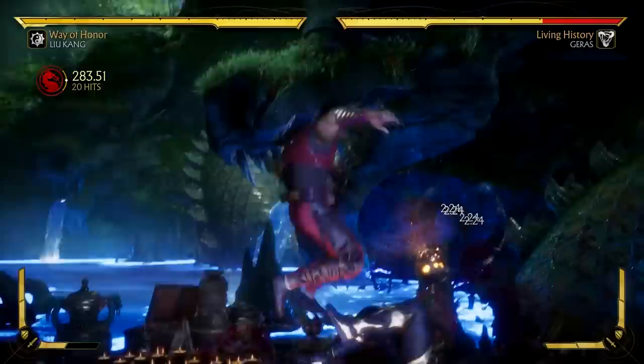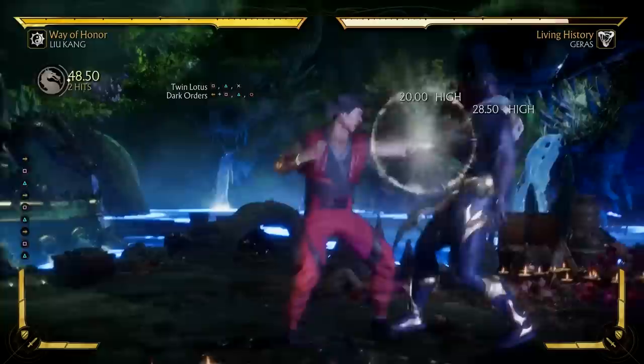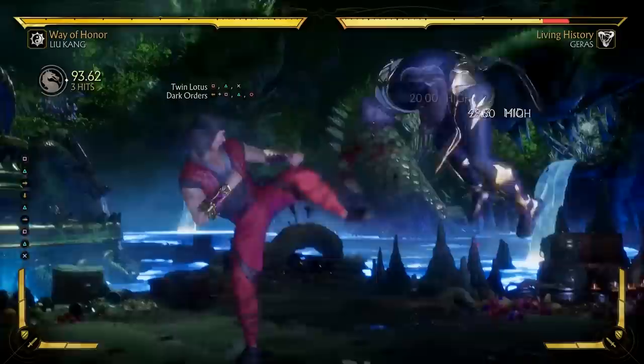Twin Lotus is fast and great for ending combos, and the first two hits are actually plus three on block, so if the opponent blocks this, you can actually do another attack and they're basically forced to put up with it. However, do be warned — the first two hits are high attacks, so the opponent could duck under this and then uppercut you for some pretty chunky damage.